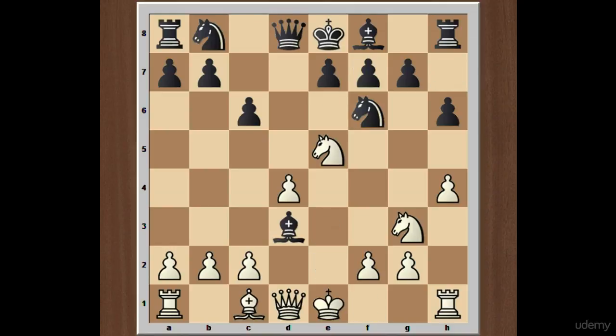Now back to the main continuation. After bishop takes on d3, queen takes on d3, e6, and bishop to d2 — this is an important moment. Black has allowed white to play knight to e5, because he plans to either exchange this knight off or to undermine the central square. That's why white needs additional support for the knight on e5 to maintain the position in the center.